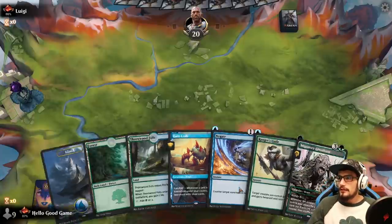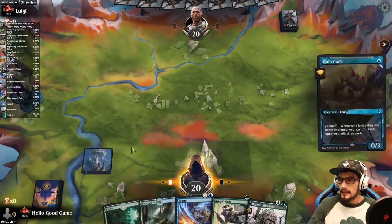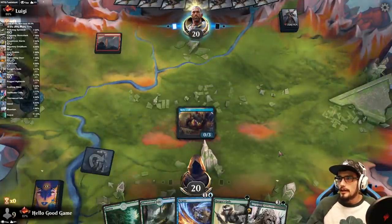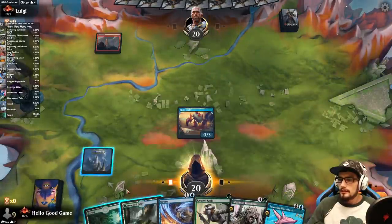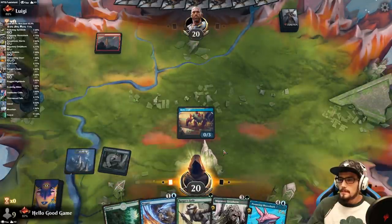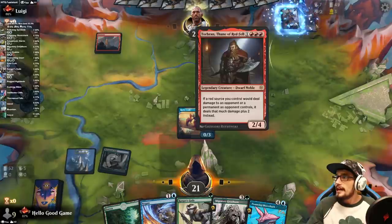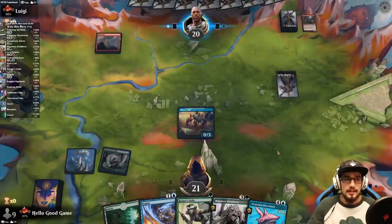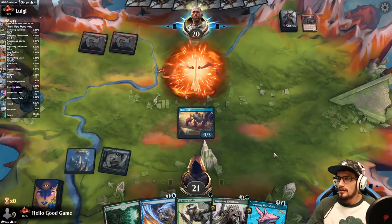Going first doesn't feel that bad — we have protection and a crab. We want a Greathorn right away, so maybe we risk the crab. Risk it — go big or go home. Pair of the Peaks, Torbran — oh my gosh, this is a heavy red deck. I do not like the looks of that. We can block the Robber so they don't even attack.